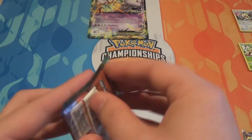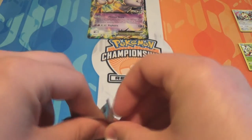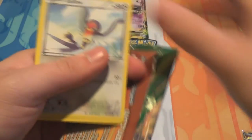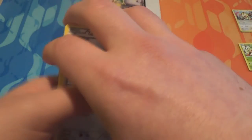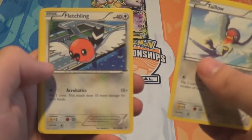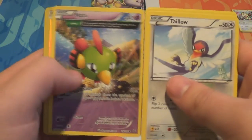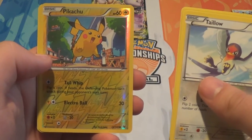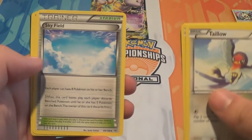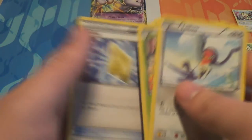On to Roaring Skies - come on, Shaman! I think it's the same four packs in the Dragonite box so we have another shot at it. We have Taillow, Exeggcute, Fletchling, Togepi, Natu, a Reverse Pikachu, a Foil Zekrom - he looks pretty cool - Skyfield, Gallade Spirit Link, and a Revive.